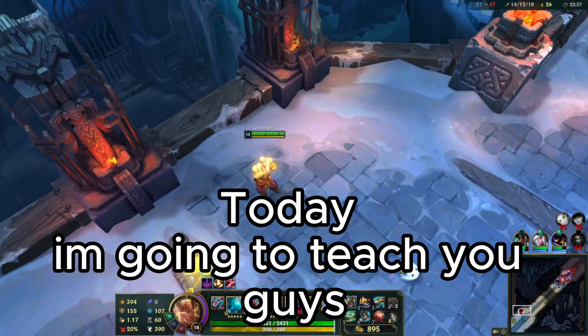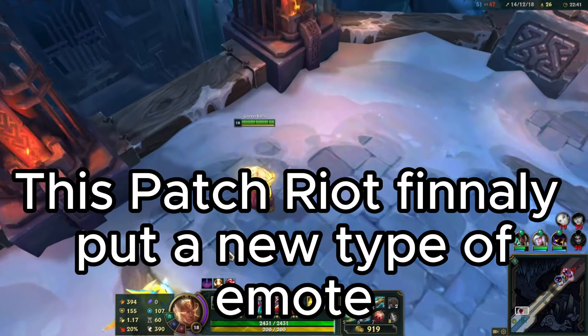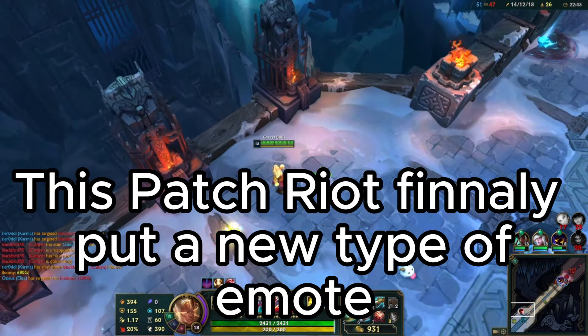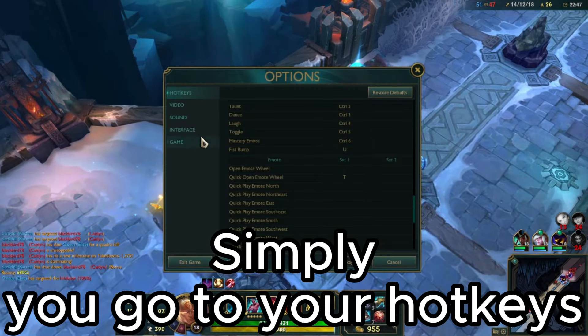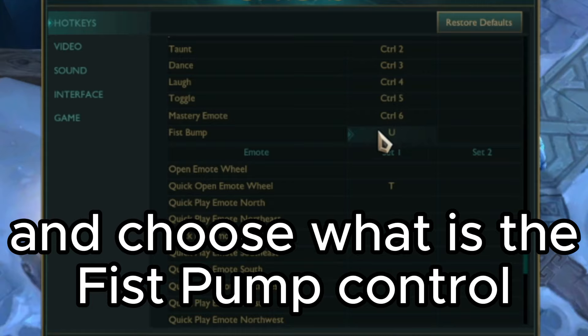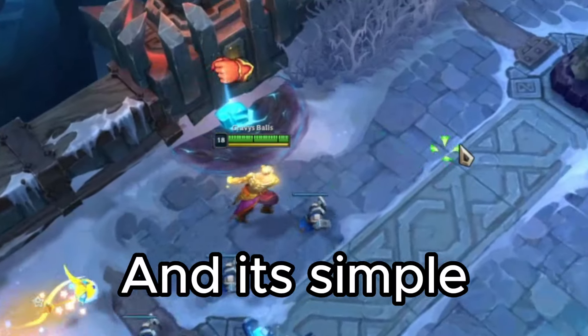Hello everyone, today I'm going to teach you guys how to do the new fist pump and thumbs up emote. This patch finally put in a new type of emote and it's very simple to do. Simply go to your out keys and choose the fist pump control — in my case it's the U key — click it and it's simple.